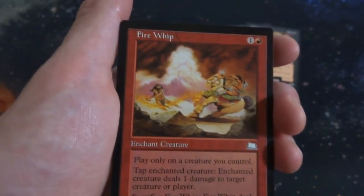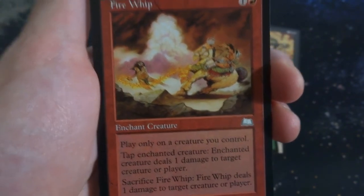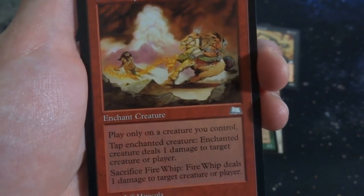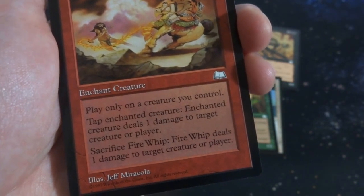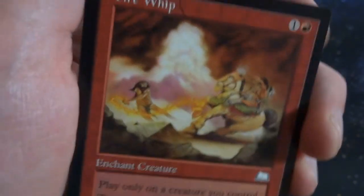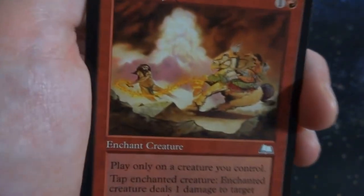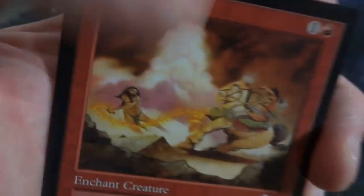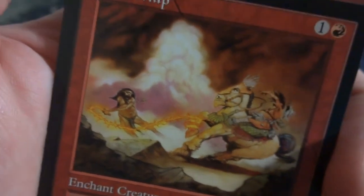Got one more card: Fire Whip. 1 and a red. Enchant Creature — play only on a creature you control. Tap enchanted creature: enchanted creature does 1 damage to target creature or player. Sacrifice Fire Whip: Fire Whip deals 1 damage to target creature or player. By Jeff Miracola. You can throw it on a creature and use that creature to ping away at somebody. And if you sacrifice it, you can do 2 damage that turn. Looks like a caveman whipping this other person with the Fire Whip. Very bizarre art.